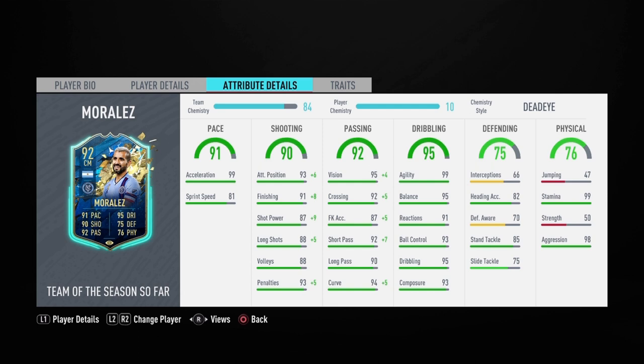With 99 acceleration he should reach top speed in no time and get past defenders like it's nothing. On to the shooting of 90 — really good shooting for a center mid. I am definitely going to be playing him at center attacking mid because you can just abuse that shooting. 93 attacking positioning and 91 finishing, basically maxed out with that Dead Eye chem style. On to the passing of 92 — elite level passing: 95 vision, 92 short passing, 90 long passing, and 94 curve. I am definitely going to be finessing with this guy.